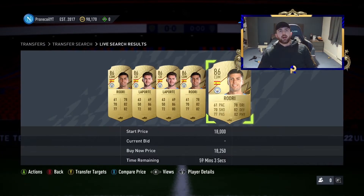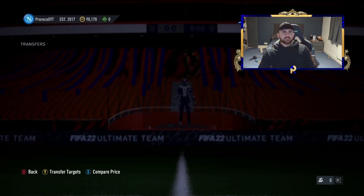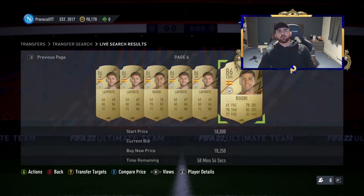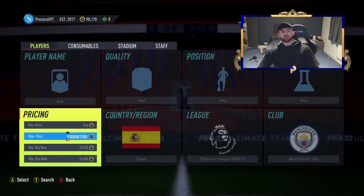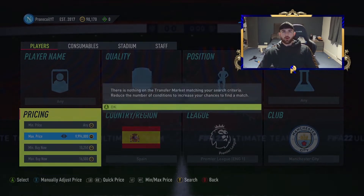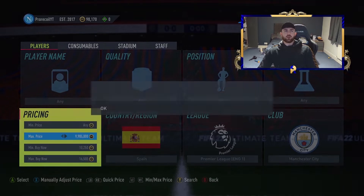We're going to look at a higher budget filter — the Rodris and the Laportes at around the 19k mark. Let's have a look — 18k there. With these kinds of players we do EA tax and just take off 10 percent. So on 18,500 that's 1,850 — take off a thousand and 750, which gets us there. Over 10k I like to make sure we're getting a minimum of 1k profit per card, and this one is comfortably just over that.